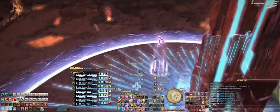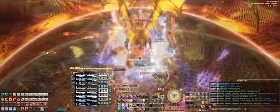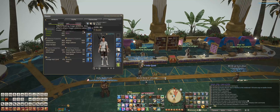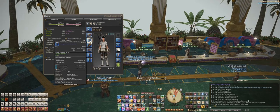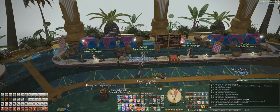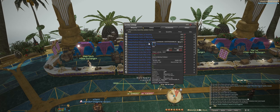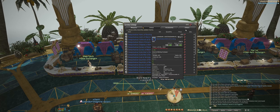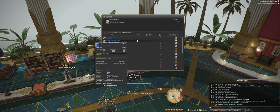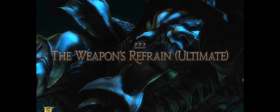It's best practice to use the current raid tier to optimize your openers and rotations for the class and job you want to play when you're challenging an ultimate fight. Your main job must be BIS, or best in slot, for the current patch. This means that you've gotten all the best gear for your character from either the tome gear or raid gear, including the best weapon. You'll also need the best food and pots for your class as well. I suggest heading over to the Balance on Discord to research your job's BIS gear as well as seek information on your openers and rotations, because they are absolutely critical for an ultimate raid tier fight.